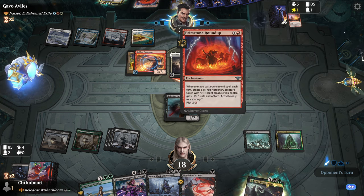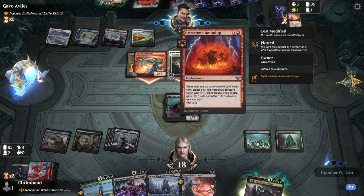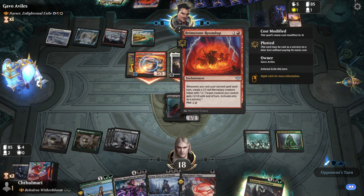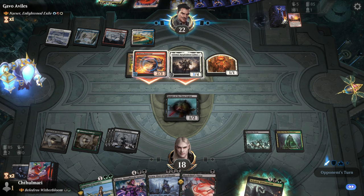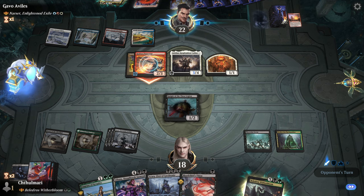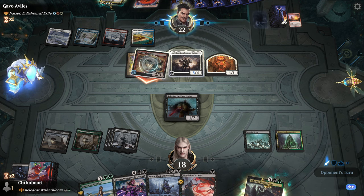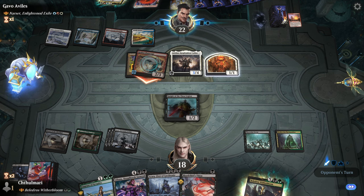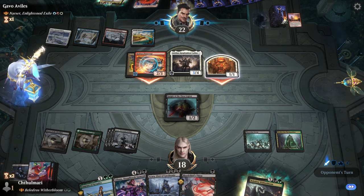Interesting — you're going to cast a second? What does it do? 'Plot — this card may be cast as a sorcery on a later turn without paying its mana cost.' Okay, that's interesting; I don't know why you would do that but it's fine. I don't know why he's waiting so long — I would just swing out, why wouldn't you?